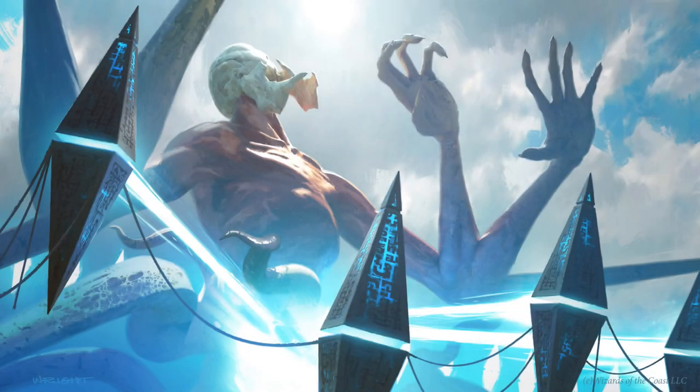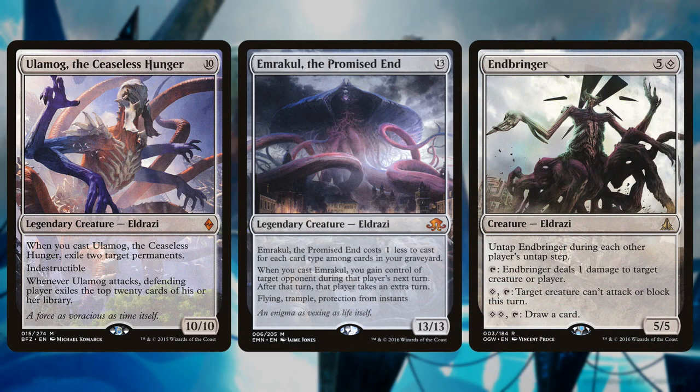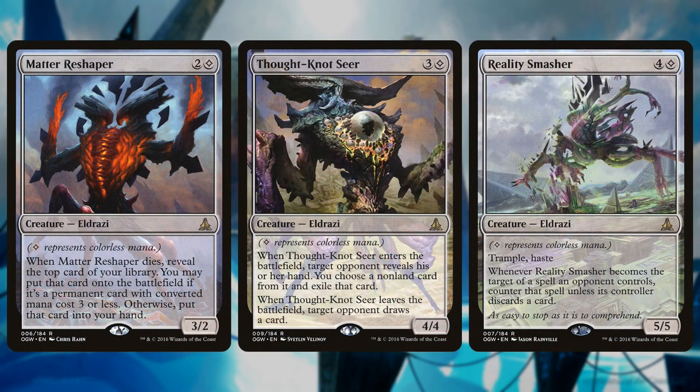With all this mana, you're looking to cast Eldrazi titans — usually Emrakul or Ulamog — as well as Endbringer. The titans are giant, insanely big threats that are pretty devastating when you can cast them early with Tron and Eldrazi Temple. Endbringer is less impressive by comparison but is often played because at six mana it's more reliably cast early. It can kill small creatures, lock down bigger ones, and draw cards — a solid threat that can come down around turn four or five.